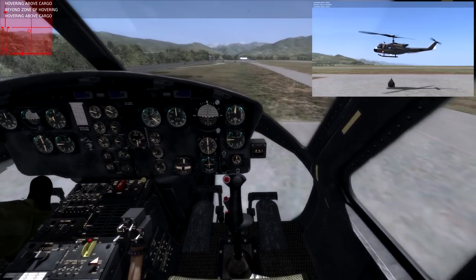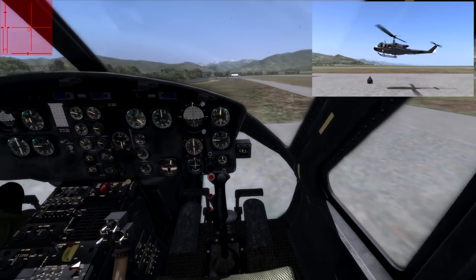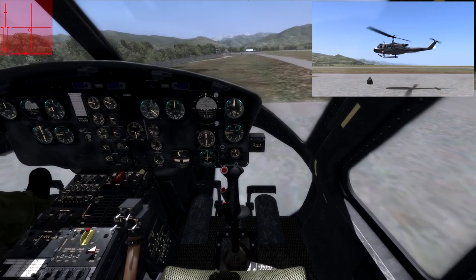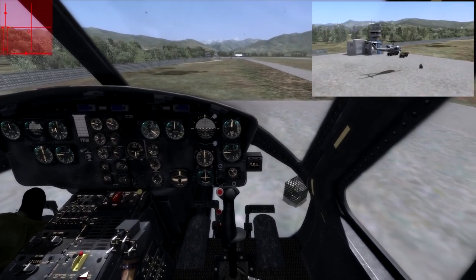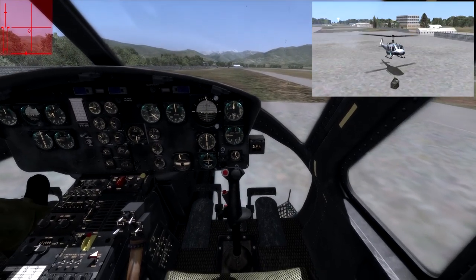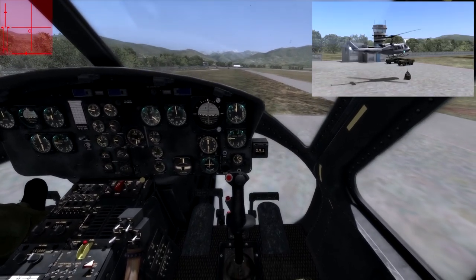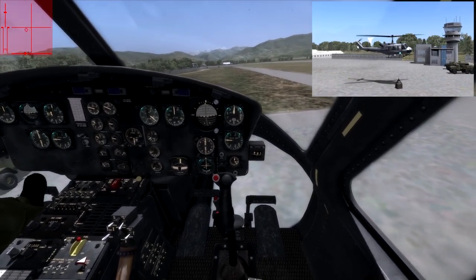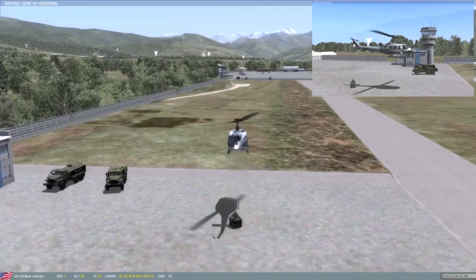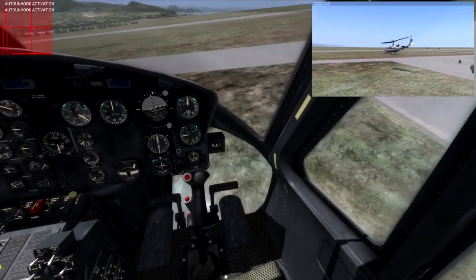I give it another go, swinging back and forth, not doing a great job of controlling the oscillations. It's a matter of trimming where a good hover can be sustained, then using the cyclic to deviate from that to stay where you want to go. But when you adjust the collective, everything else gets thrown out, so it's not as easy as it seems. You can actually land the helicopter and just hook up the load — you don't have to hover above it — but I prefer to do it this way.